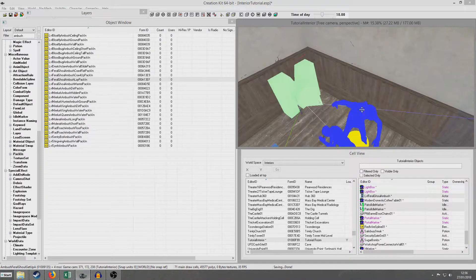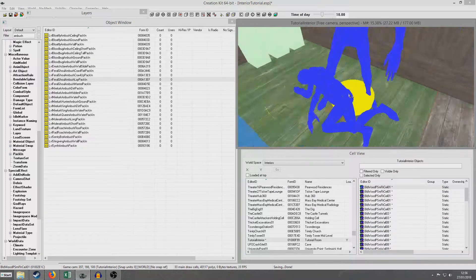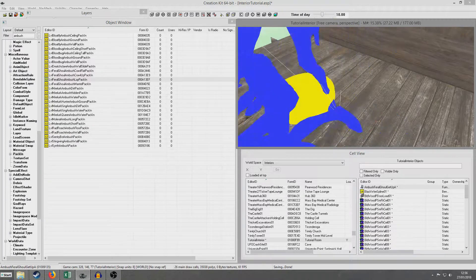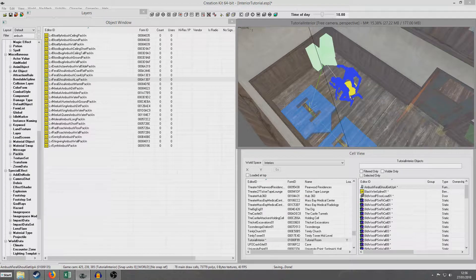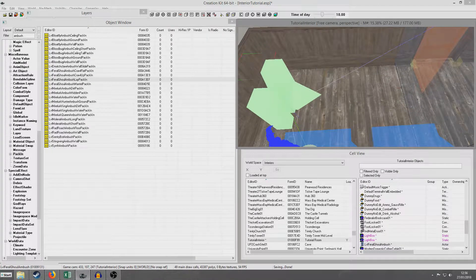Once we've got all this placed into our world, we can manually move these around individually. So if we click on just one item, we can then start moving them as individual pieces. So we can put our ghoul — let's put him right in the corner like this — and we'll just make sure it's at least slightly close.